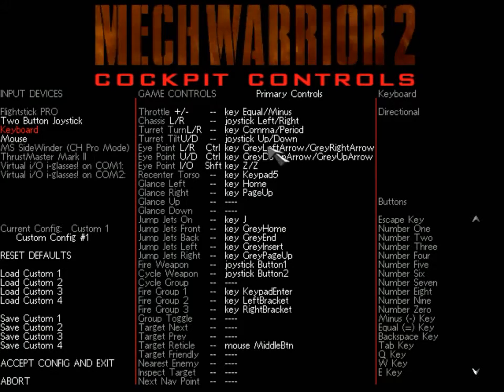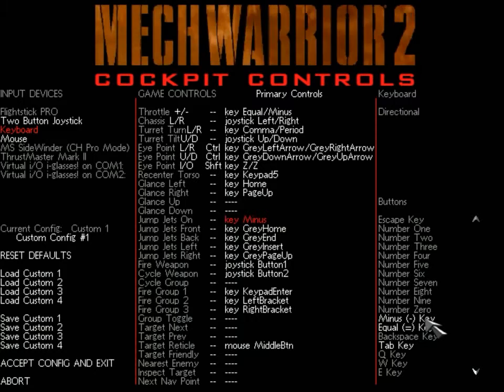If you want to change the cockpit controls, if one is already assigned, you can hit the right mouse button. Jump jets, for example — you can hit the right key to remove that mapping, and then put something else in that's unassigned, like the minus key. I don't want to actually save that, so I'm going to abort. You can map the controls however you want, whatever seems to work best.